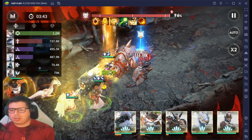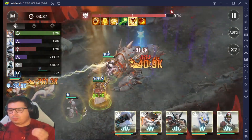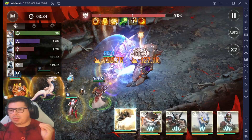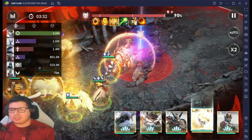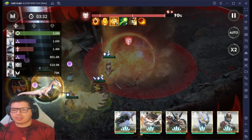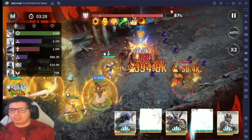Look at her heals — over 100k, 100k, 100k! So focus on getting her health pool as high as possible. That's why I have Vigorous sets on her with HP main stats all around and HP substats. Artist hasn't even gone below 50 percent.